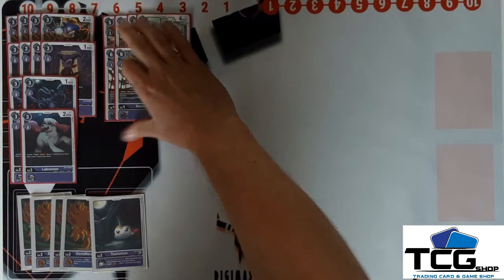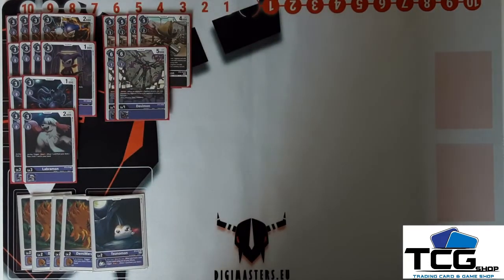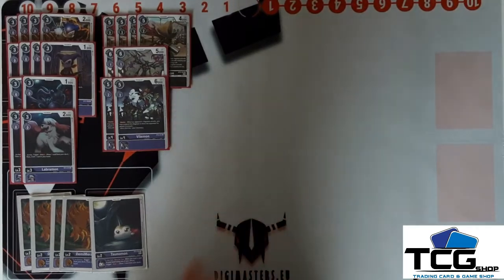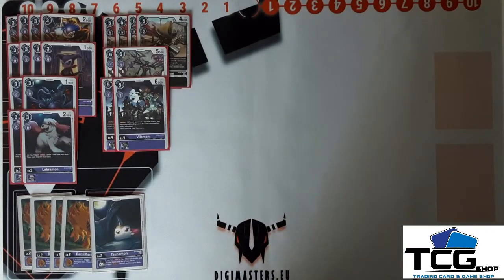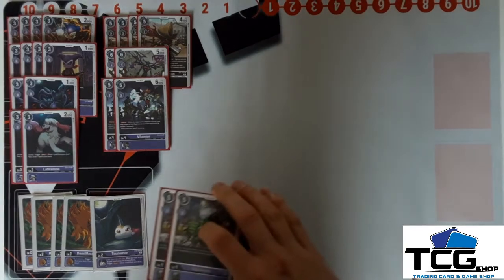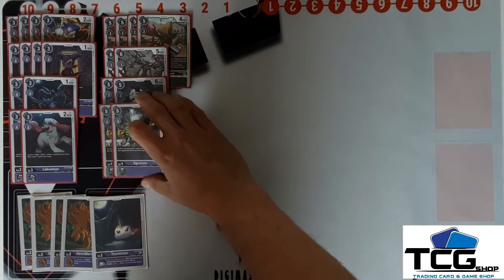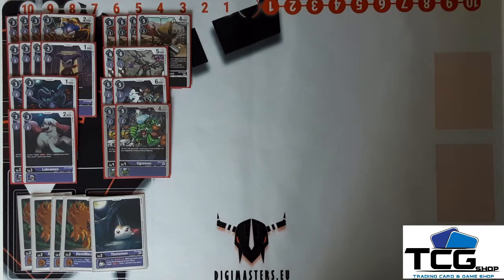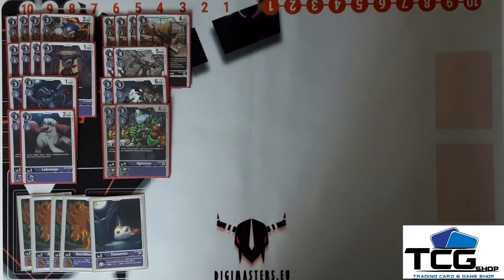Then we have two Devimon blockers, because you want some blockers to slow the game down, and two Vilemon for the same reason. I've chosen for a 2-2 line just to have other play costs and other DP. My last champion — I think it's a very good fit in this deck and I didn't see it a lot in Three Musketeers decks — we have two new Ogremon from BT6. On play you get to trash one card from your hand, but you also get to delete a level four of your opponent's, so you can delete a blocker or something that would be lethal.